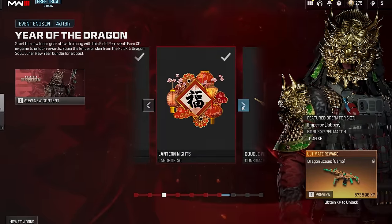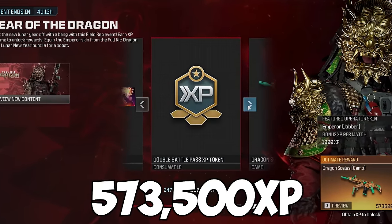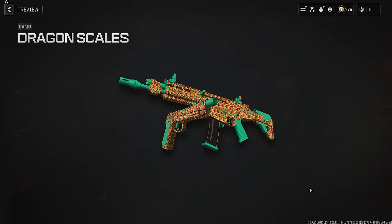The Year of the Dragon event has just gone live and you can earn rewards just by getting XP. If you can make it all the way up to 573,000 XP, you'll earn the final reward of the Dragon Scales camo. So let's go try to unlock it.